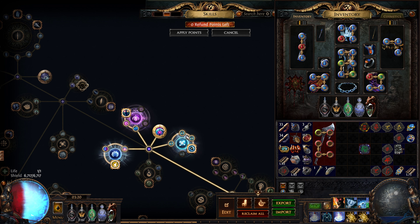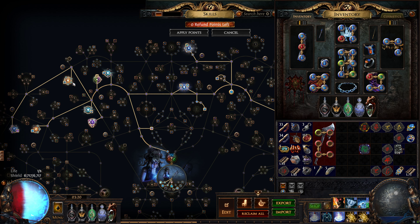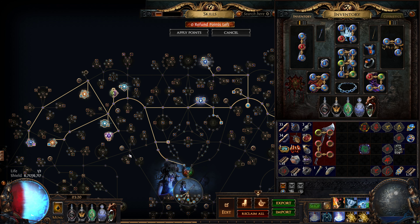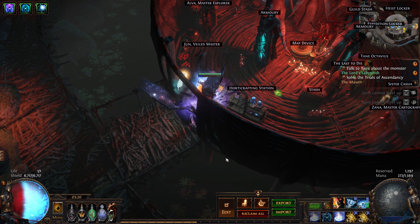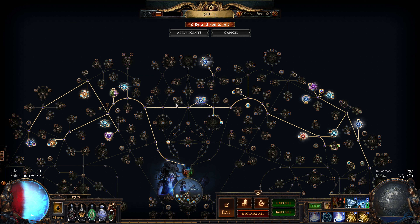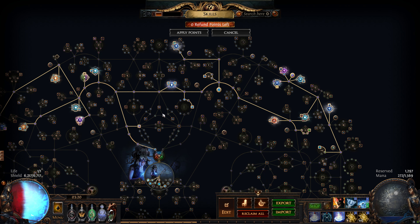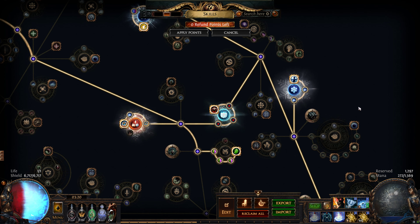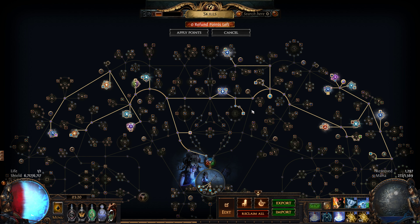I took this path with more spell block. Then I gave up on this point here since I have Rumi's Concoction. Here I have Corrupted Blood cannot be inflicted on you. I don't have any jewel, I don't have any cluster jewel — only the Mastery in the passive tree. So that's nice because you save a lot of points. I still miss one point here to take Damage over Time Multiplier if you've killed recently, but it's whatever.